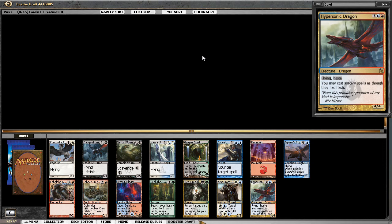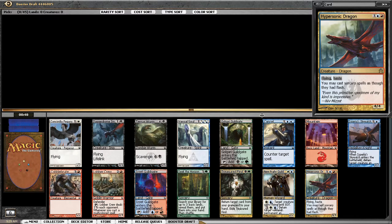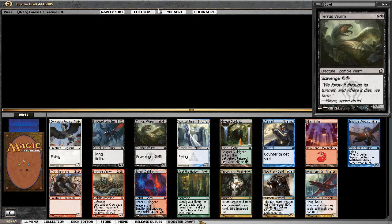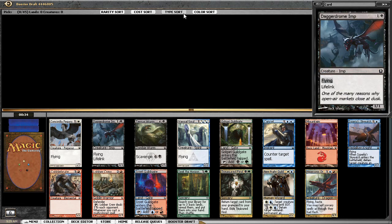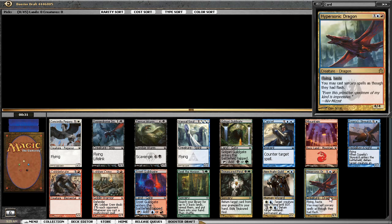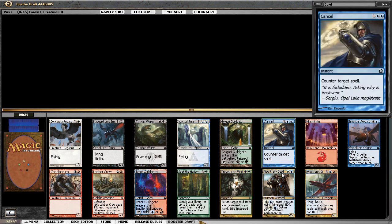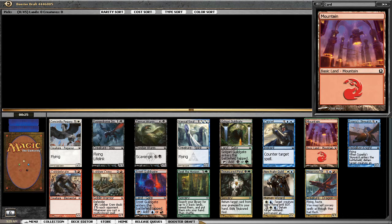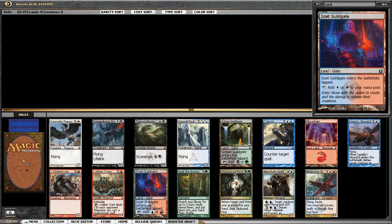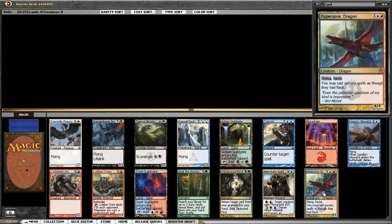Hypersonic Dragon is a pretty clear first pick here — that's going to send me into Izzet, and maybe I'll get a guild gate back. I'd be happy with Cobble Brute I guess, but Hypersonic Dragon is a decent bomb to begin with. Passing Azorius Guild Mage and some average cards. Guild Gates are good, flyers are good.